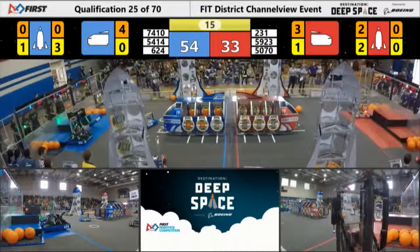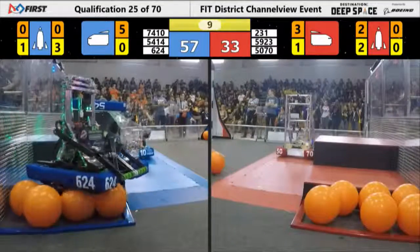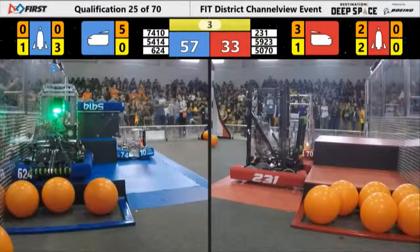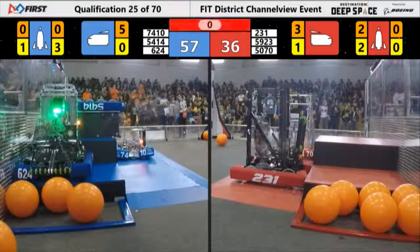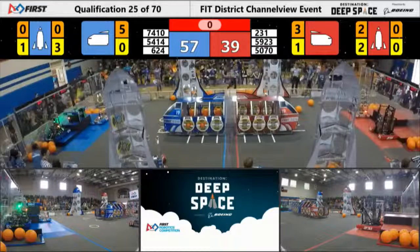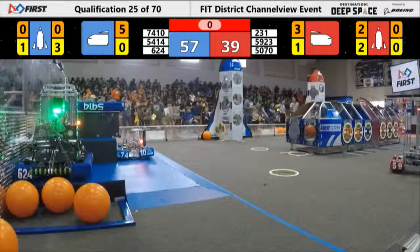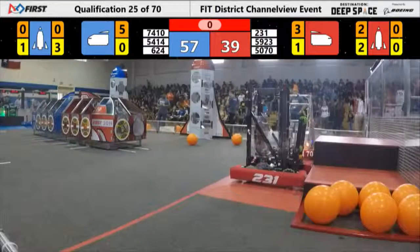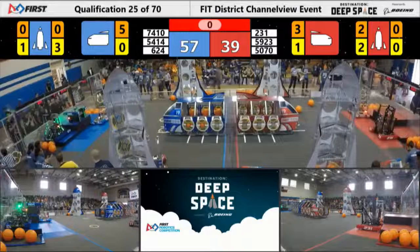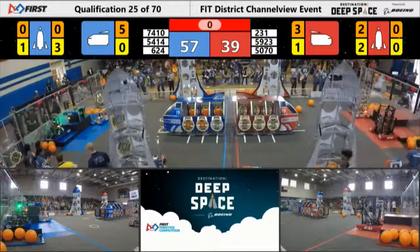Going up on half. Looks like we have a third level climb — 54-14, it's good. 624 second level climb, up, it's up — 74-10. 231, 50-70 on the red. 3, 2, 1, time. 57-39 advantage blue, unofficial score 54-14.